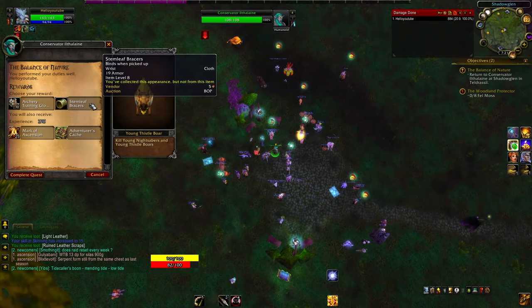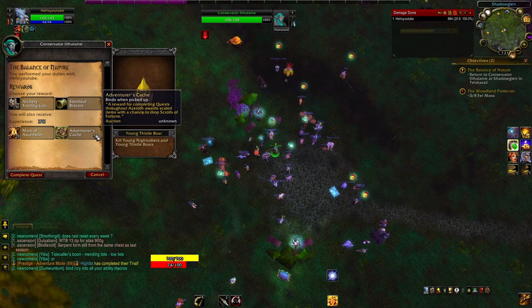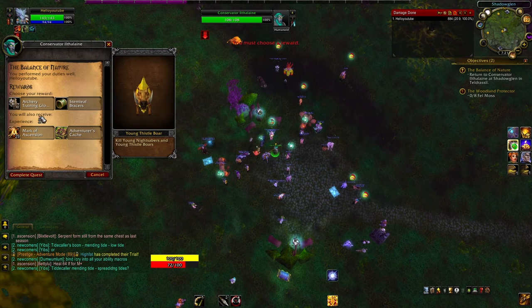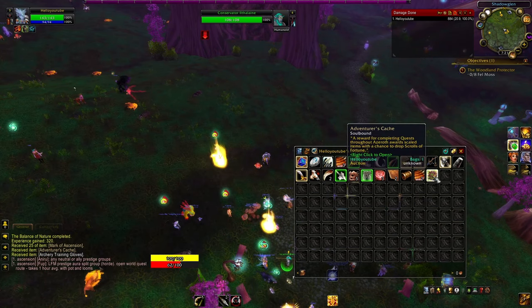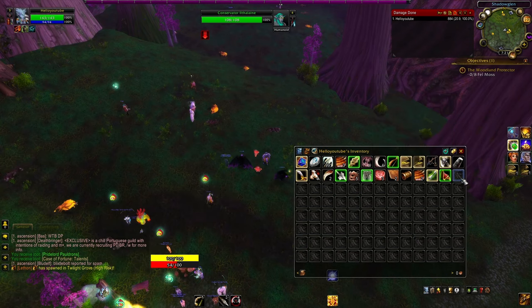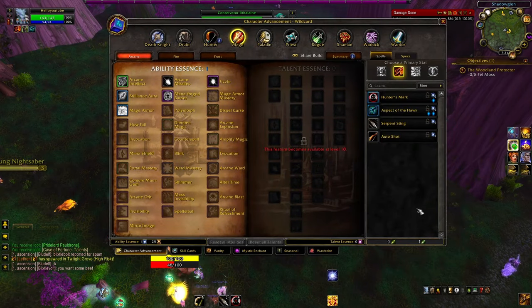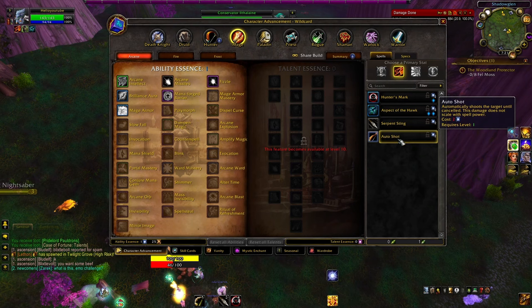I'm going to turn in my first quest here. As you can see, it gives you some marks of ascension, so you start building up a pile of this currency right away, and you also get an adventurer's cache. This adventurer's cache will scale up with you, so if you wait to open it, it will give you something higher-level. One clarification about the adventurer's cache: if you keep them until level 60, they will not give you a scroll of fortune or a case of scroll of fortune. It's best to open these while leveling to get those scrolls and gear pieces that may help you along the way.